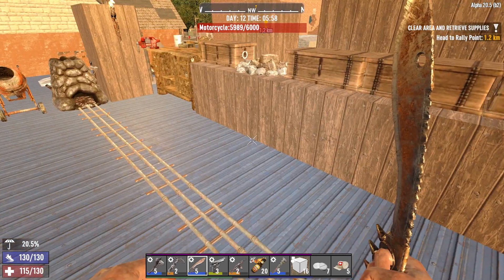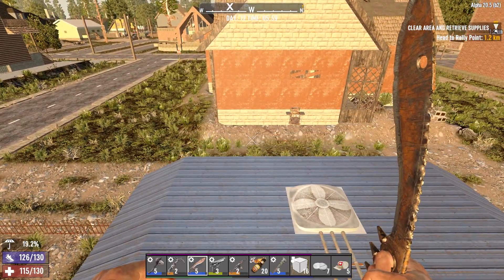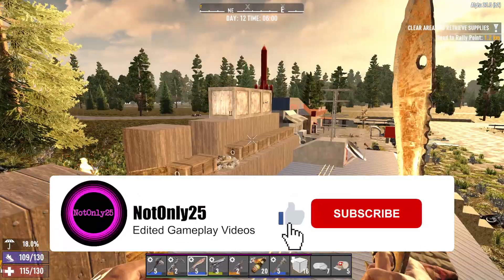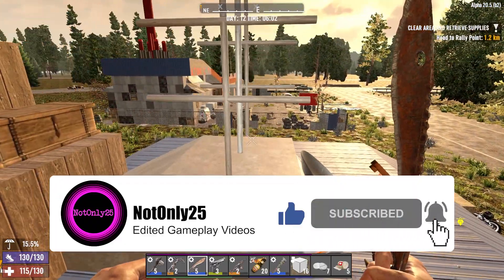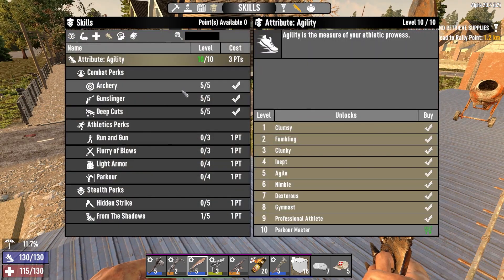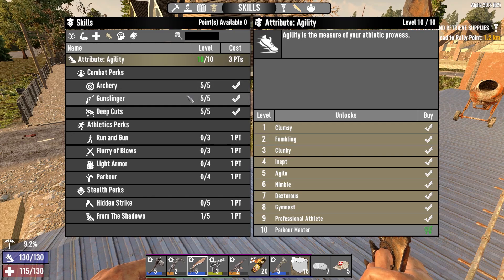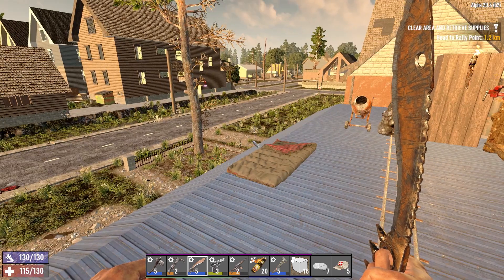Hello and welcome back to Seven Days to Die. I'm NotOnly25 and this is the Agility build series. We've got some modlets installed and the CompoPackPOIs. We're max level in agility — 10 out of 10 — and we've got five out of five in archery, gunslinger, and deep cuts. We're starting to work on stealth perks next, which is pretty exciting.